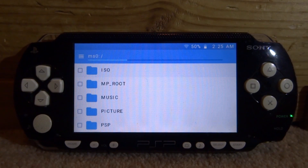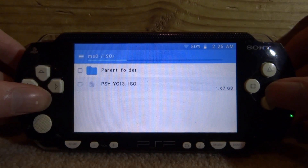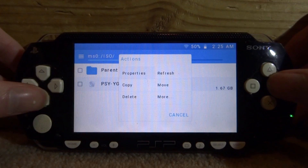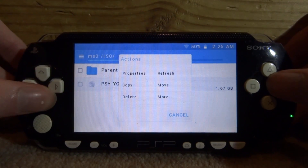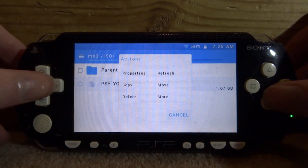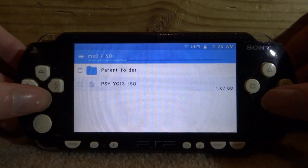As you can see, it really does look like Android. We've got some options — there's an ISO section where your ISO games would be. Here's my Yugioh game. You can copy, move, and delete stuff. This is quite nice if you don't want to connect to your PC — you can just do it through the app.